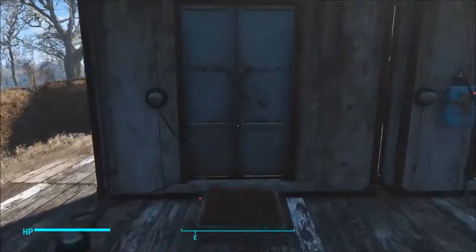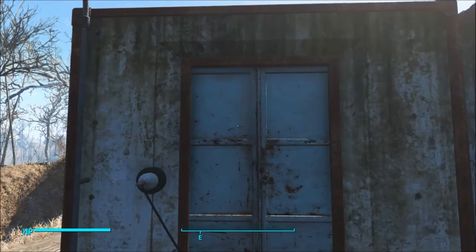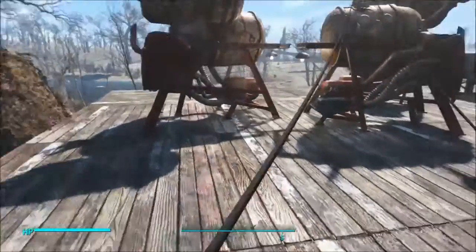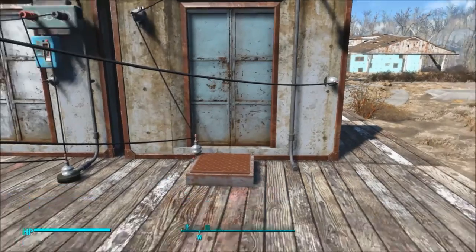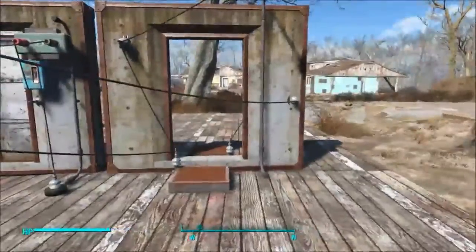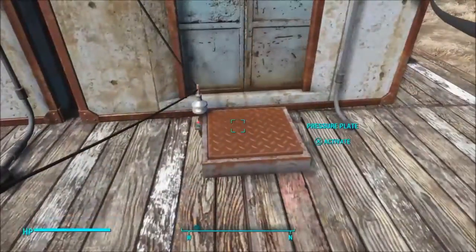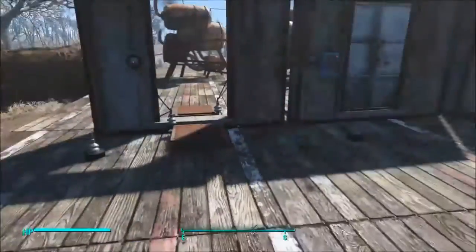First up we've got the regular pressure plate door. You'd probably want to build this more like inside your settlement because just anybody can step on this and walk through. So if you don't want your settlers wandering in here then I wouldn't use this method, but for quick ease and access this is so much quicker than just running up and hitting a switch. These do occasionally get jammed, but just step on it again and it all works out.